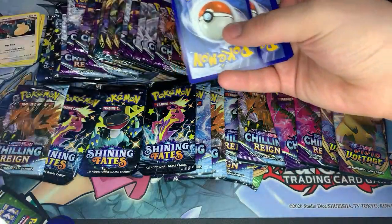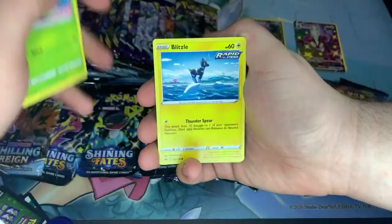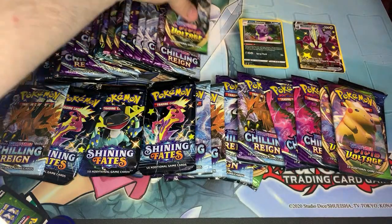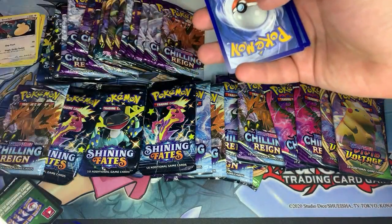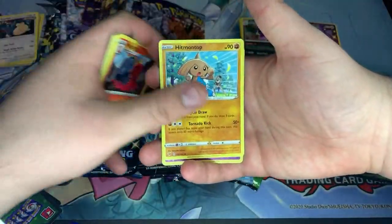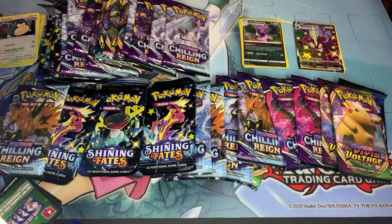Now everything else we open is mine, but I don't know if we're gonna compete with that. Both of his packs he got a pull, so good for you Lewis. We have Aaron, Ralts, Venipede, Bounsweet, Blitzle, Sableye, Whirlipede, Melanie, reverse Inkay, and then Zebstrika regular rare. Anything non-hollow will be set aside; after the livestream I'll sleeve everything up and throw away the energy.